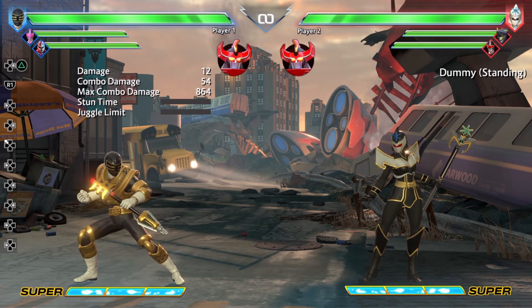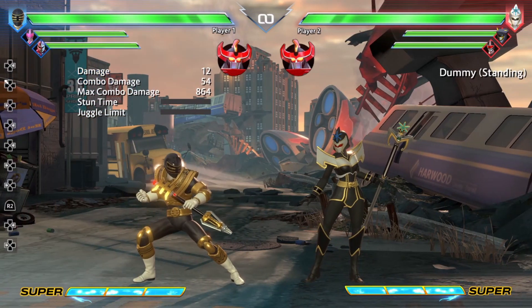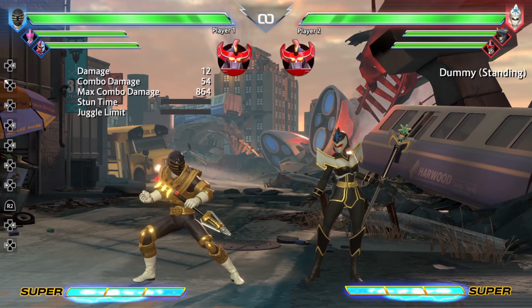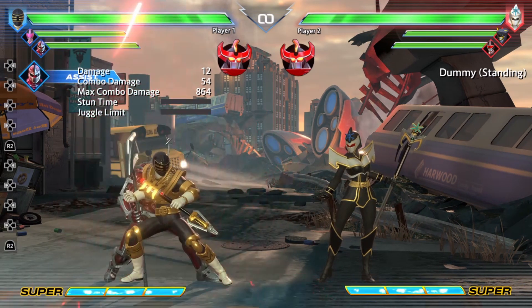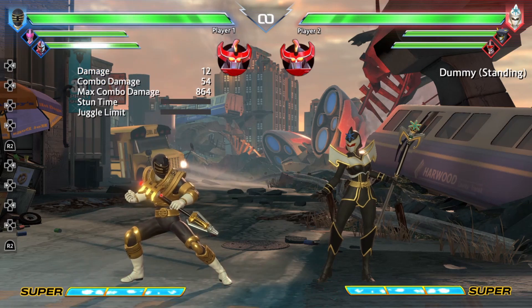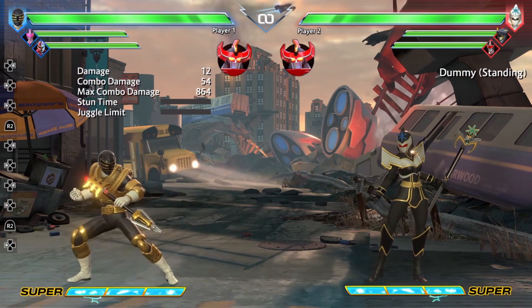Zed's assist is basically the Captain Corridor, very similar to Draken's — it's kind of like an anti-air assist. I truthfully don't know how good this is. I generally tend not to like the more niche assists, but that would require more testing. Either way, that is Zed's assist.